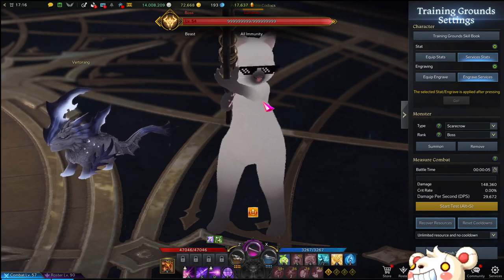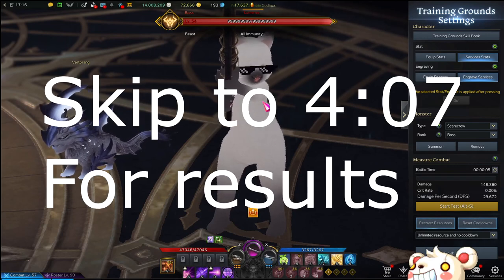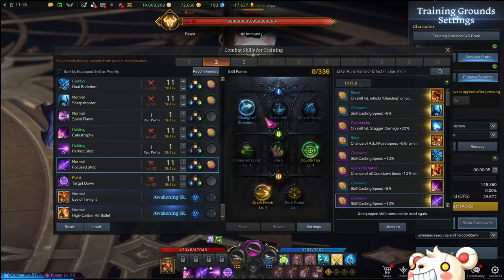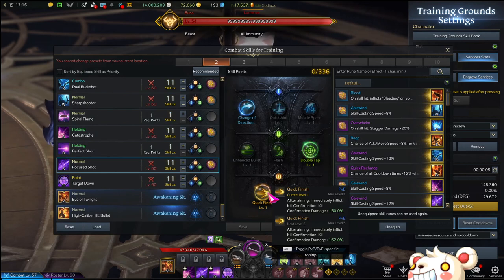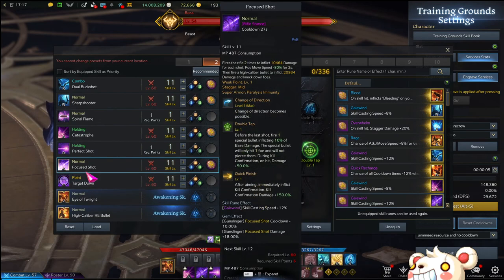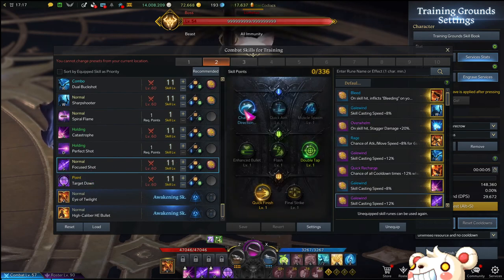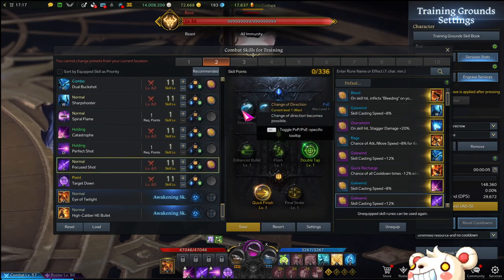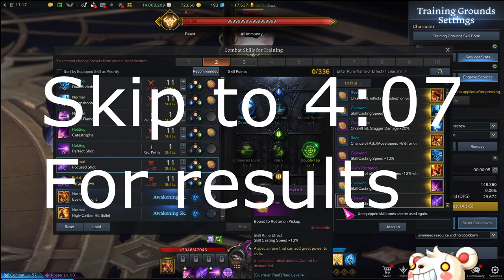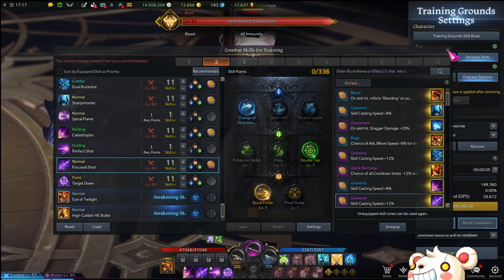Hello folks, how we all doing tonight? We are going to be testing a couple of things in Lost Ark, namely about Focus Shot. We're going to see whether Quick Finish does more damage or Final Strike — this is the two-shot version and this is the four-shot version. These all relate to Focus Shot. We're also going to see how this works with Change of Direction and Quick Aim. If you'd like to skip straight to the results, check out the timestamp in the comments or in the description.